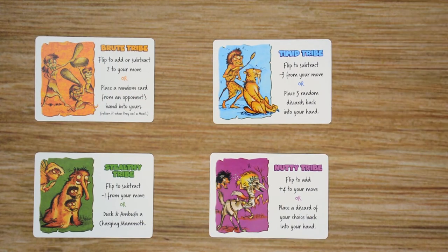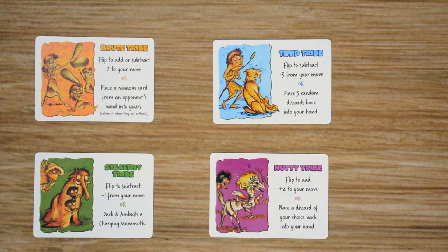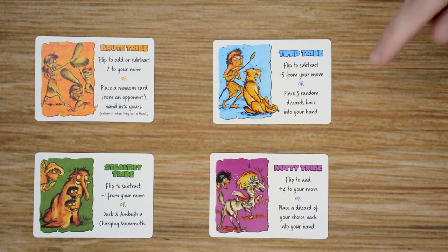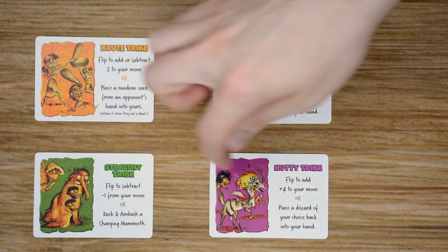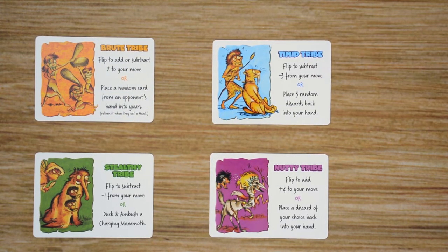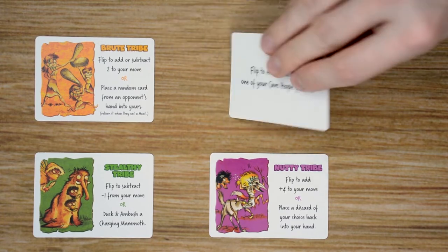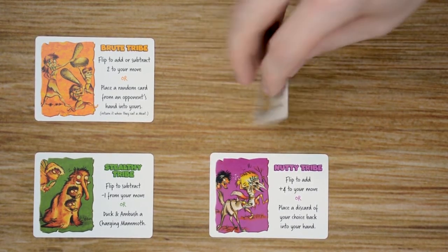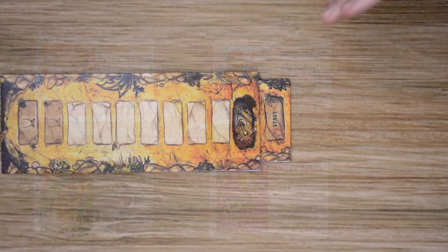The final set of cards are an optional set that players can choose to use. In your first couple of games I would recommend not using these. Each one of these cards is going to give that player a special ability and also tell them which tribe they're going to use. Once a player uses one of the two abilities on the card, then they will flip the card over. When they lose a cave person, they'll be able to flip it back over to its active side and use it again.